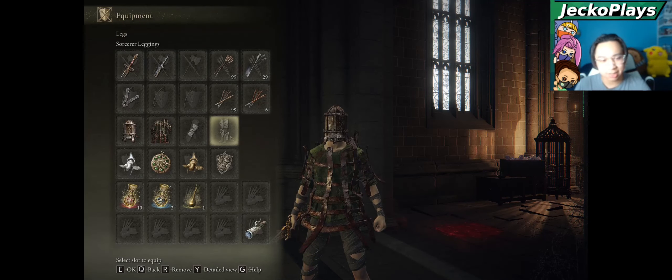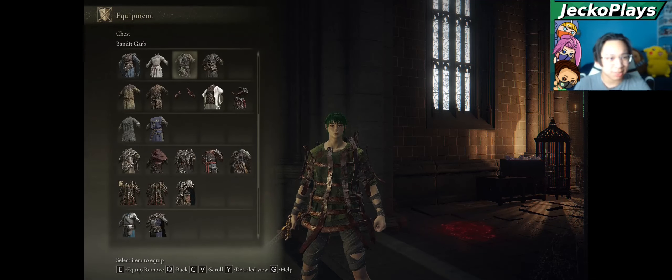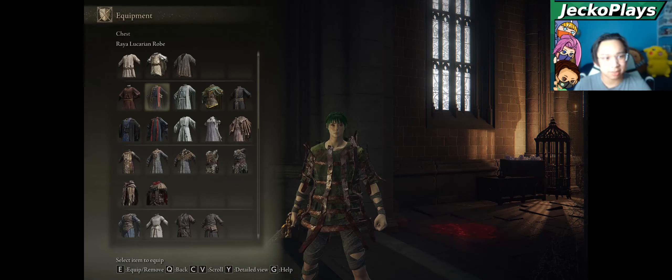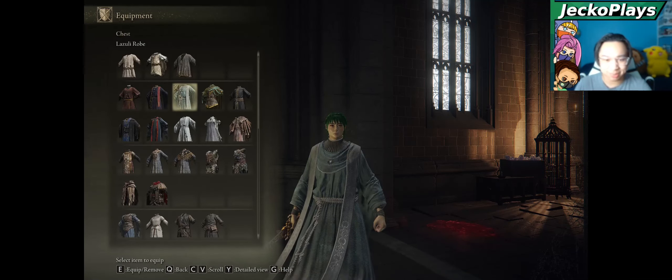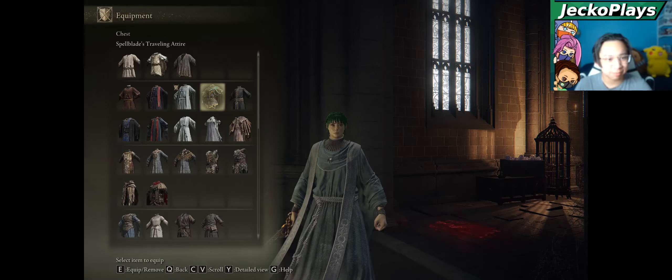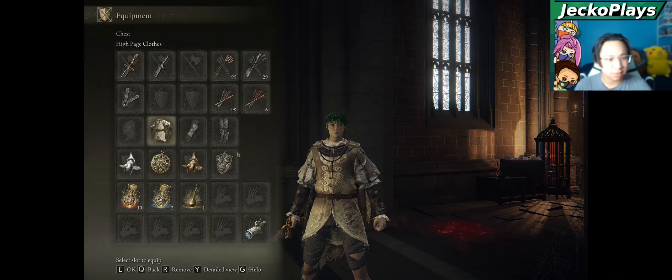It doesn't look like the marionette soldiers are wearing any pants or gloves, so I don't think they have any. From this farming route you will also get the Raya Lucaria robe and the Lazuli robe — basically the blue version. We will be farming the high page as well, which was the main focus of this video.